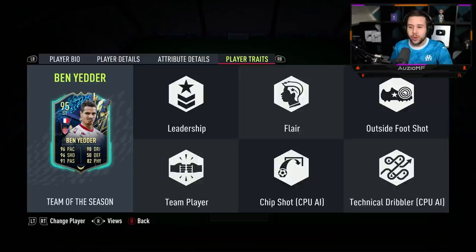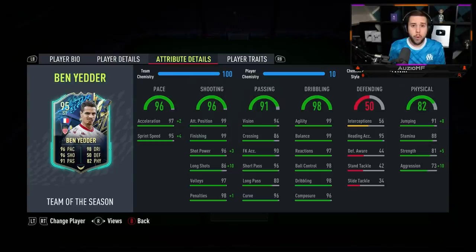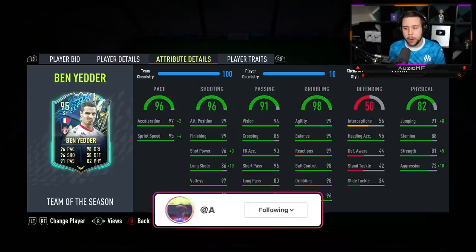Keep in mind he has got that 5-star weak foot, and he also has got the outside foot shot trait. The passing stats — the long passing I would have liked a little bit better, but it's not the end of the world. The passing on this card looks very good for a striker. The dribbling ability looks outrageous — I'm expecting him to feel insane on the ball. The left stick dribbling on this card is about to be a joke.